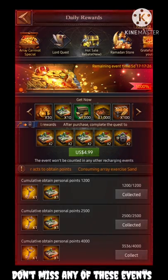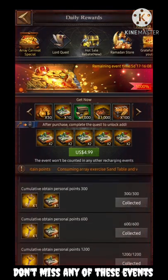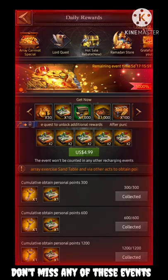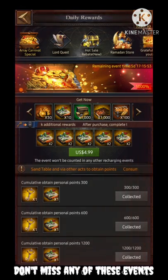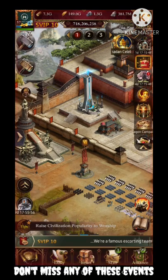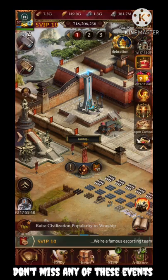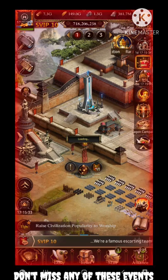As you can see, I have now unlocked all of the rewards. It is giving me around five free array exercise sand tables. Combined with the 45 from checkpoints, that means you are able to craft 50 array exercise sand tables in total. These 50 can be used to obtain orange quality arrays — it may be up to your luck, but it is very useful. You know that array plays a very important role in the game.